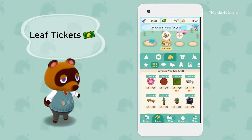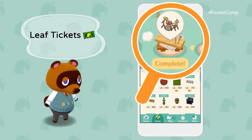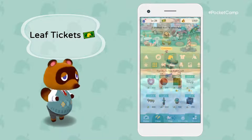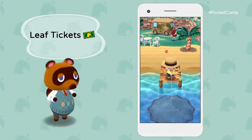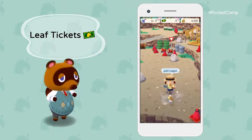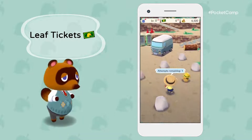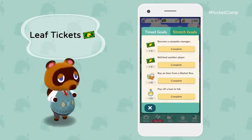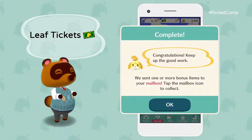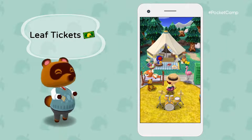Some furniture items take Cyrus a while to complete as well, but if you offer him leaf tickets, he'll get the job done faster. You can also exchange them for a throne mat, or honey to trap a ton of bugs. You could even use them to enter Shovel Strike Quarry and mine minerals worth a lot of Bells. Leaf tickets, Bells, and other bonus items can be earned by completing various goals — they're your ticket to the ultimate campout.